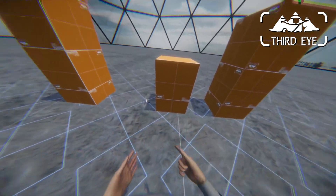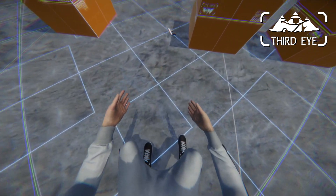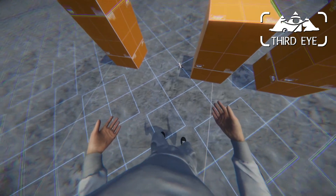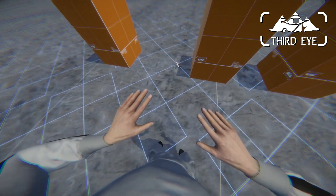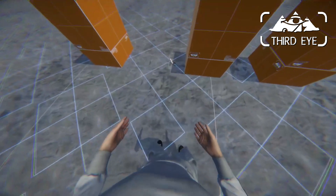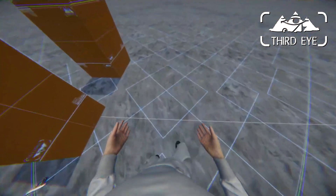Another thing is jumping is now on A. So if I press A, I will crouch down. And if I release the A button, the legs will be pushed into the ground and I jump. So if I press A for, let's say, half a second, I will do a simple jump.